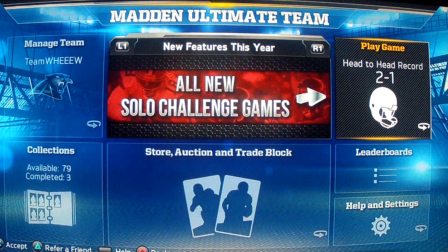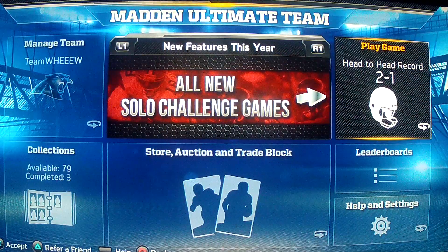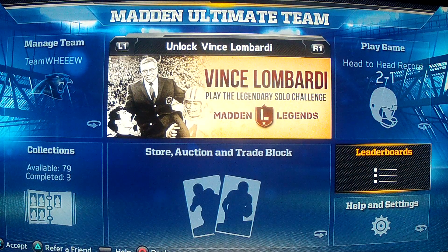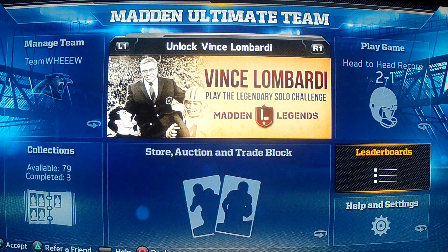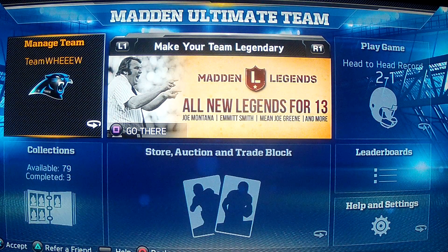Hello everybody, DeFrang here. As you can see we have some Madden going on. I just wanted to give a helpful hint with Madden Ultimate Team. This hint is regarding getting coins quicker than just playing games. On this game it's much harder to get coins compared to last year on the 2012 version of Madden.